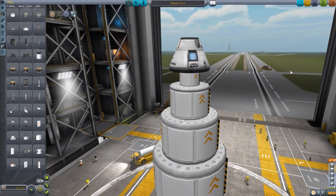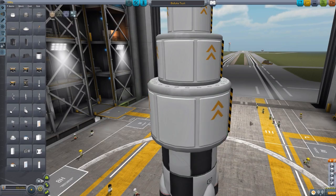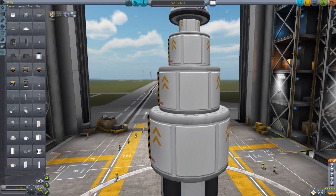It's basically just a big Mark 1-2 command pod, all the different sizes of balutes, and a small little engine there — just a tiny little Mammoth, nothing too big. And let's go launch that and take a look at what the balutes look like when released, and of course the interior of the actual balute casing.